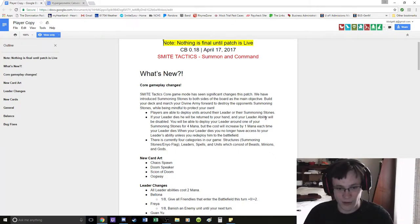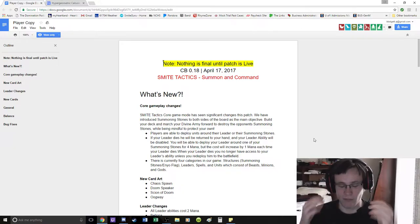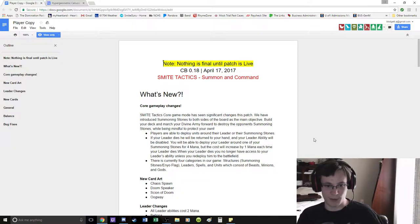4 mana, 1.8 or 1.6 for ranged, is pretty good. Mostly though, what you're paying for is value because each of them has a 2 mana ability cost. It will be increased by 1 mana each time your leader dies. I wonder if there's ever a point where you don't summon your leader anymore.